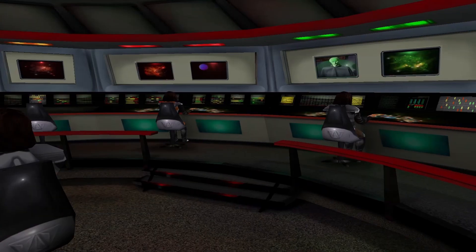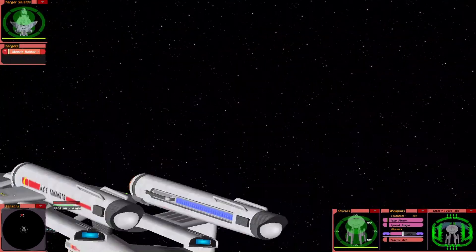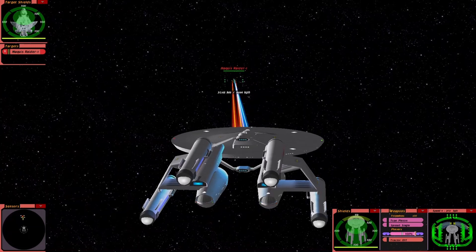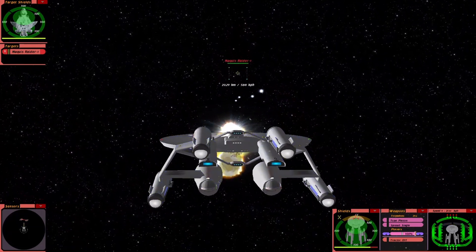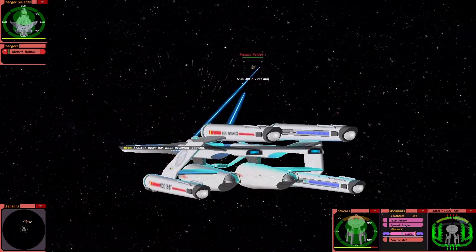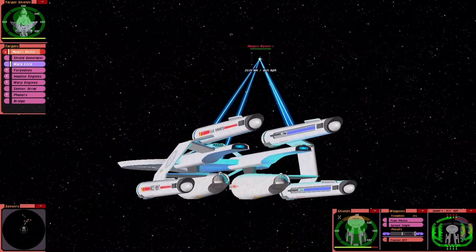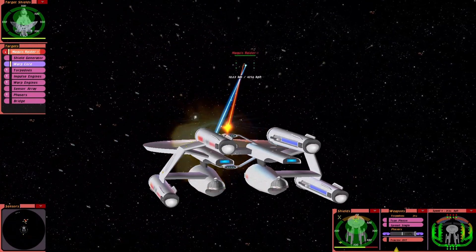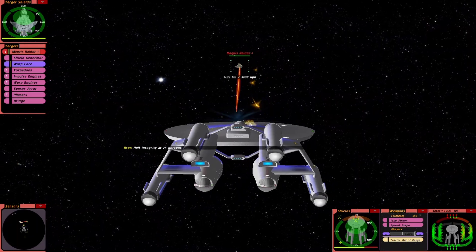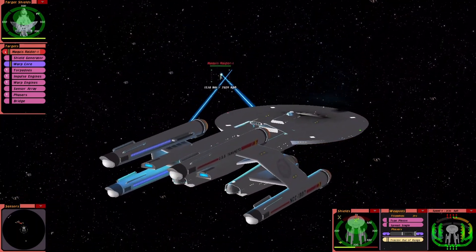I'm thinking giant battleship versus small attack fighter, but with a technological gap — will they balance each other out? The more modern torpedoes of the Maki Raider have got straight through our shielding. I'm going to try using the tractor beam to slow it down, as my photons don't seem to be connecting.